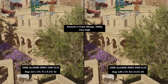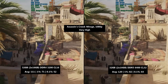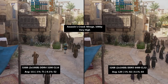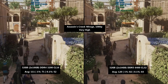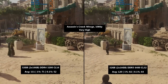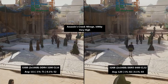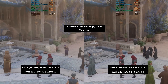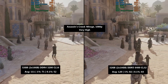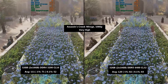Let's start off with Assassin's Creed Mirage, tested at 1080p throughout today's video. At very high settings, on the left you have the DDR4 3200 results and on the right the DDR5 6400 results. With DDR4 we're seeing 111 FPS on average with a 1% low of 71 and a 0.1% low of 52. With DDR5 we saw an increased average of 120 FPS — 9 frames more — and both the 1% and 0.1% lows jumped by at least 10 FPS.